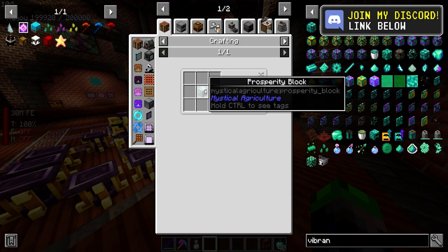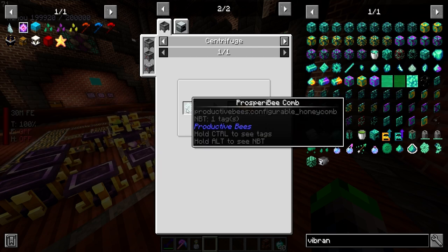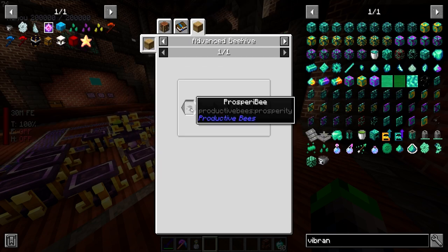We need to automate these prosperity shards, and the best way I think we can do that is through bees — productive bees — which means we need to get a Prosper bee.